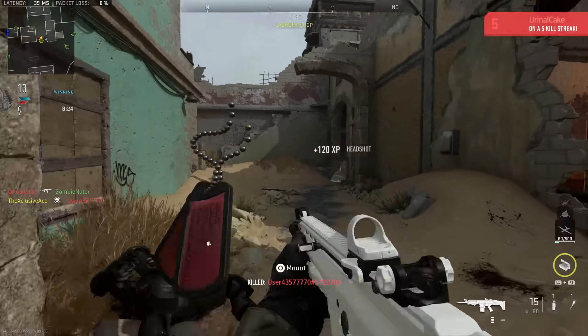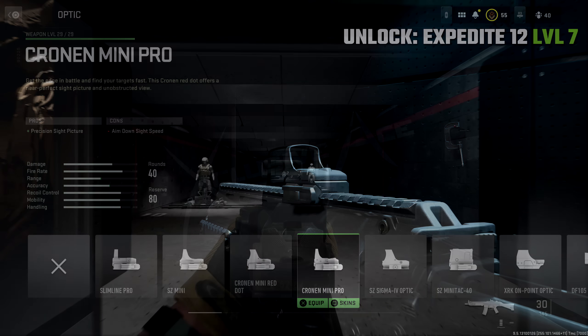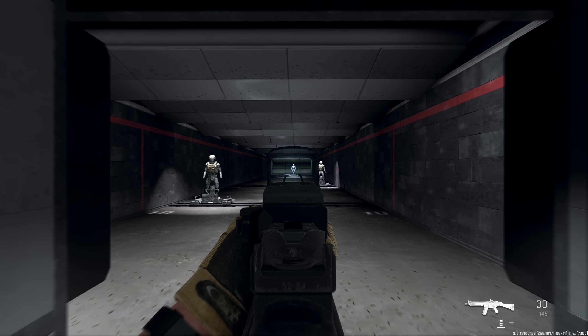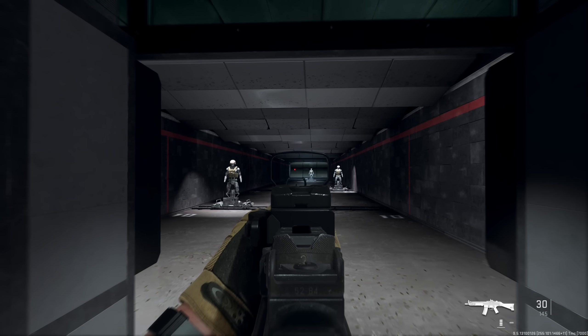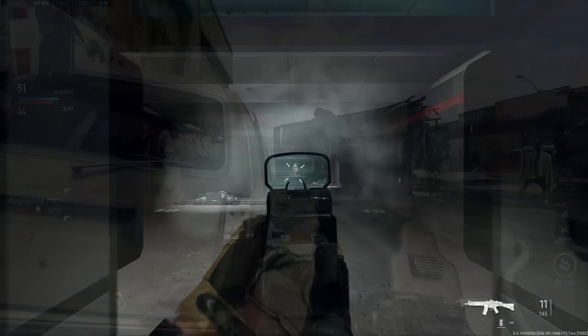This just leaves us with one last attachment to unlock — an optic I'd highly recommend everyone go and unlock: the Cronin Mini Pro. It's unlocked by getting the Expedite 12 shotgun up to level 7. I really like it because it's not very obstructive — it has a nice thin rim around the edge — and it has a blue dot, which just seems to stand out a little better than red or green dots against targets and the environment. While it does come down to preference, this is in my opinion the best low-zoom optic currently available. I do prefer the Slimline Pro, but that's only accessible in custom games at the moment, potentially tied to the Chimera or M13B unlocks in Season 1.